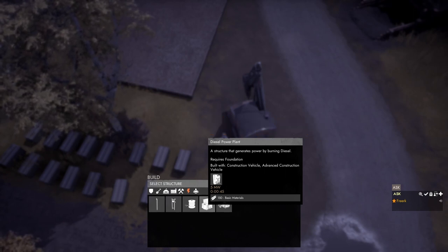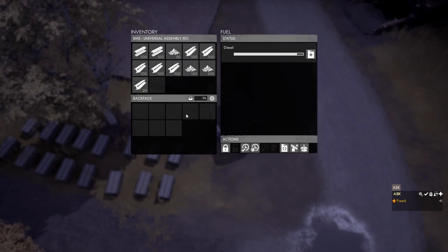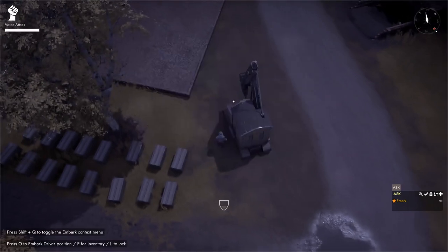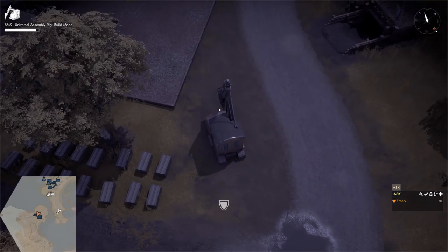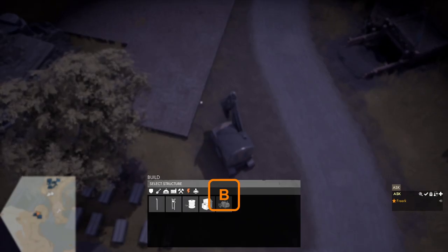To make one we need a construction vehicle or an advanced construction vehicle. We check our construction vehicle to see if it has the necessary basic materials — it does. We hop into the driver's seat, drive it to a foundation, and press B to open the build menu again.